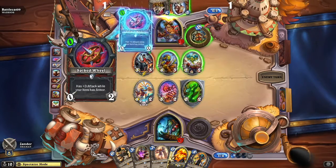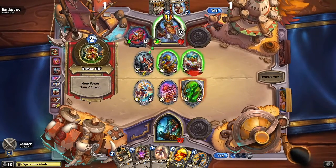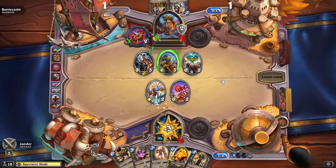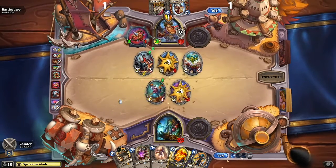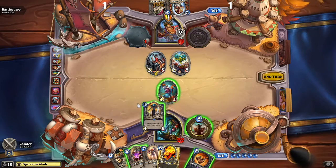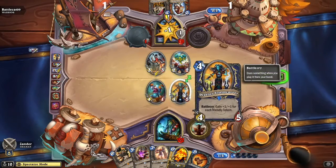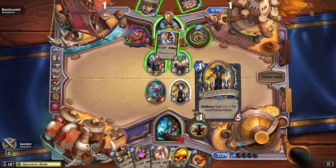That brings out the Defiance Cannoneer. The Spiked Wheel has three attack while you have armor — and now you've got some armor. So he'll go ahead and hit face, which will then activate the Defiance Cannoneer dealing two damage randomly. And he brings out the Drowry Totem Carver — it does get a bonus for each friendly totem, but there are no totems. However, it's not a bad card on its own — a 4/5 for four mana.